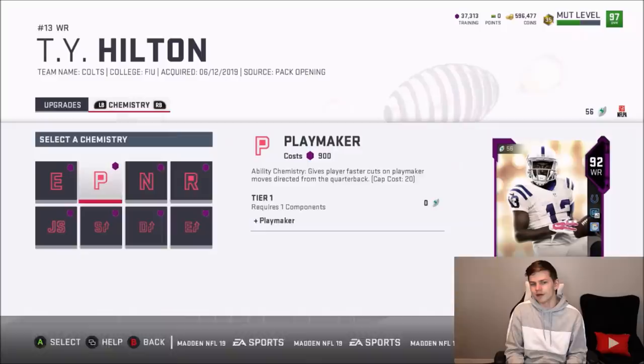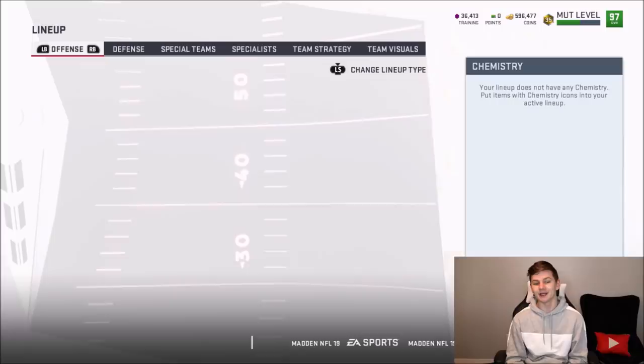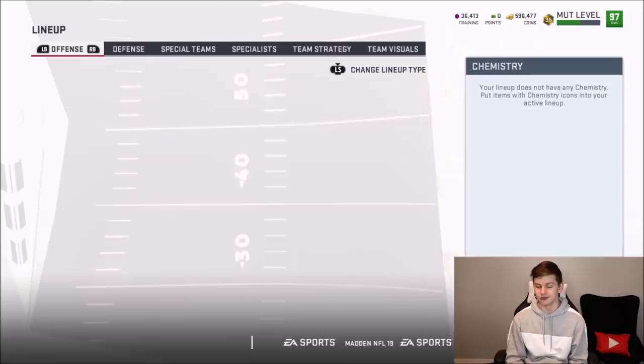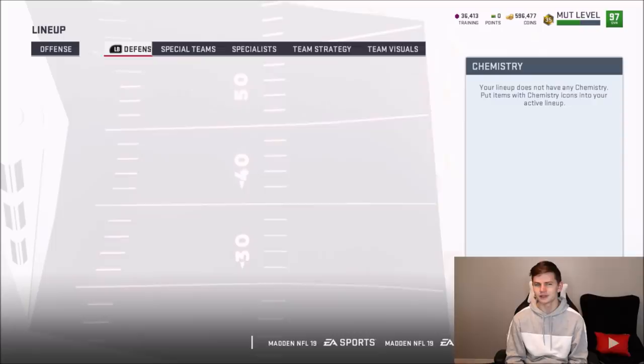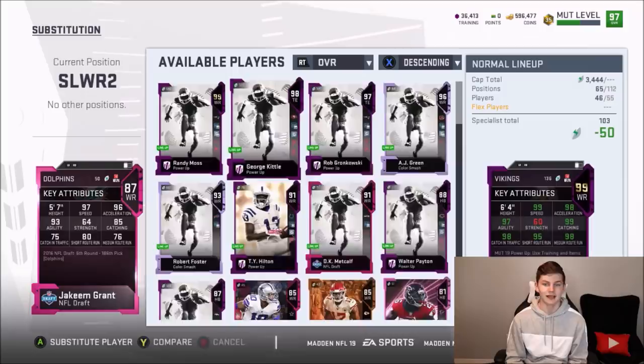We're going to replace Robert Foster with Ty Hilton. Speed and most stats will take a hit for now, but once Ty Hilton is upgraded it'll be worth it. Foster moves down to wide receiver four, DK Metcalf goes in at wide receiver five replacing Jakeem Grant. Ty Hilton ends up as slot receiver one, and Robert Foster becomes slot receiver two. With that, let's get into the game.